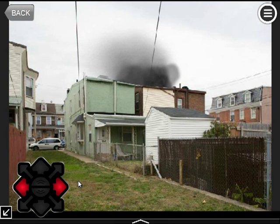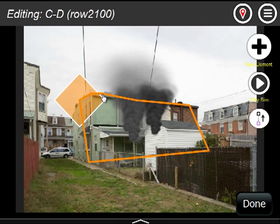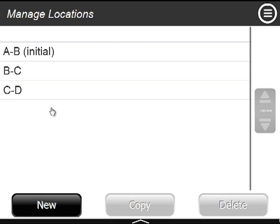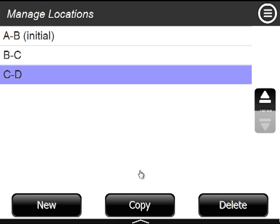That's essentially the core functionality. Once you get more sophisticated scenarios, you'll also want to look at what's available in Manage Locations. Manage Locations gives you a list of all your different locations and their names. Inside here you can create a new location, copy a location, select copying assets, delete a location, or reorder them. The order mainly matters inside the editor for selecting which location to edit.